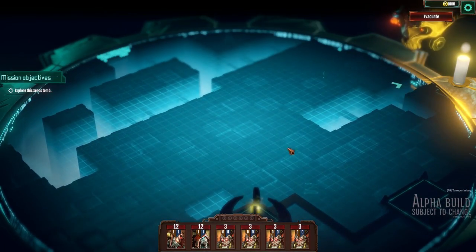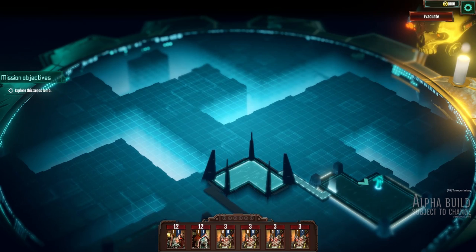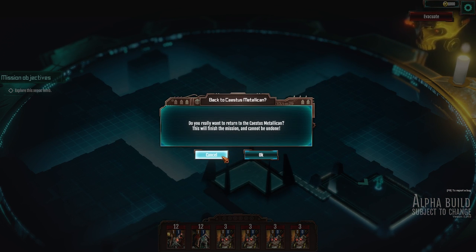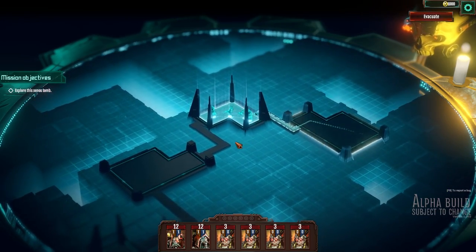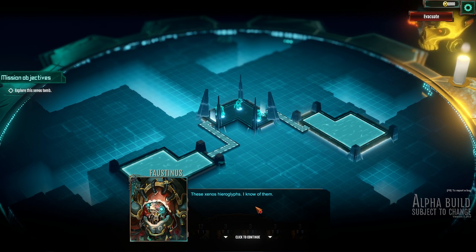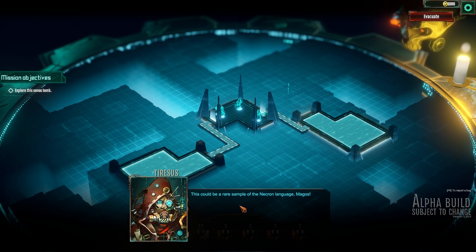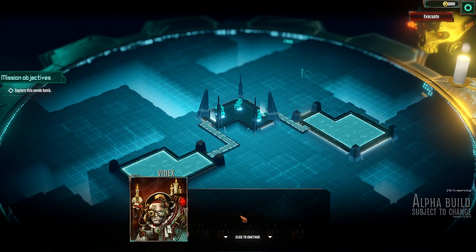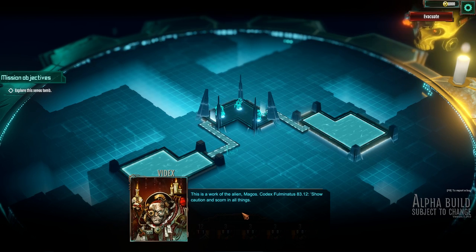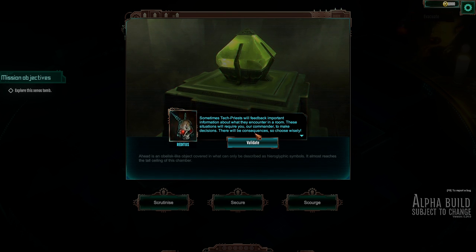I have explored, I've looked around. It did say hit the left mouse button but nothing else is kind of coming up. Unfortunately — this will finish the mission and cannot be undone. There are Xeno Hylogryphs here. 'Necrons — mysterious, ill, research corruptive.' This could be a rare sample of Necron language, Magos — we have barely any knowledge of it. Collecting data from this obelisk could move our understanding of the language ahead for the first time in centuries. Sometimes tech priests will feed back important information about what they encounter in a room — these situations will require you, our commander, to make decisions. There will be consequences, so choose wisely.